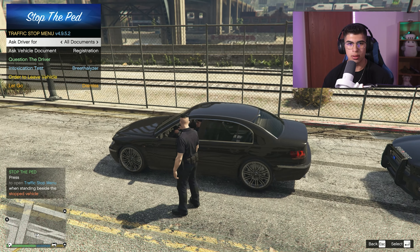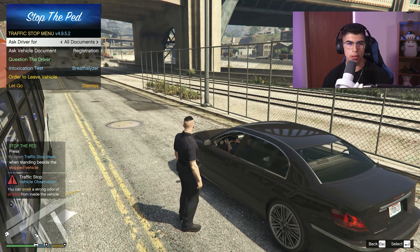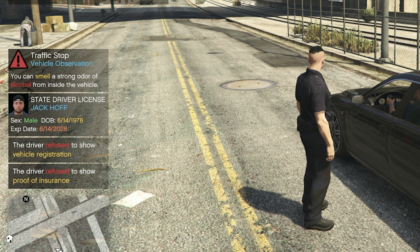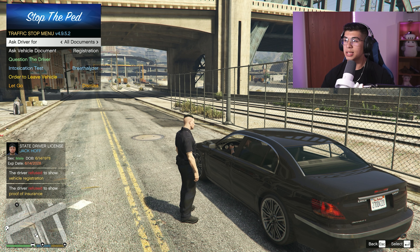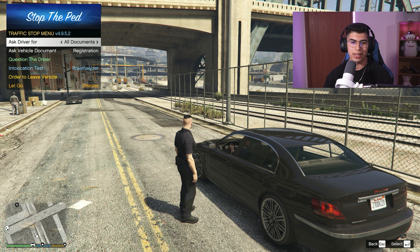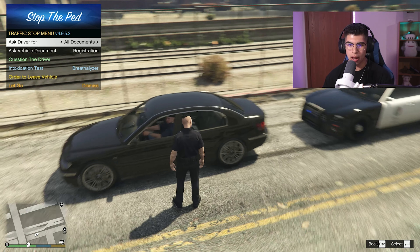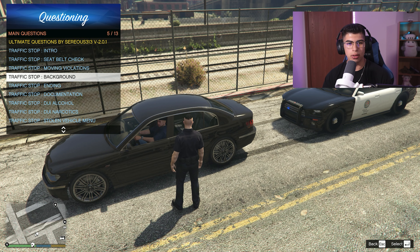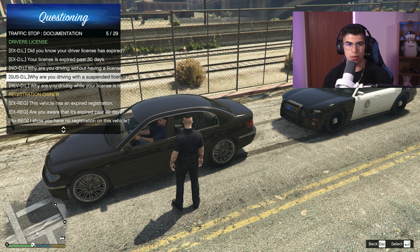I ask: 'How's it going today sir? Got your license, registration, proof of insurance on you?' Just hit 'All Documents' to role-play it out. The menu works — and we even get a vehicle observation: a strong smell of alcohol. He also refused to show his vehicle registration and proof of insurance. This is where Ultimate Questions really comes in handy — without it you'd only have about four questions to work with.